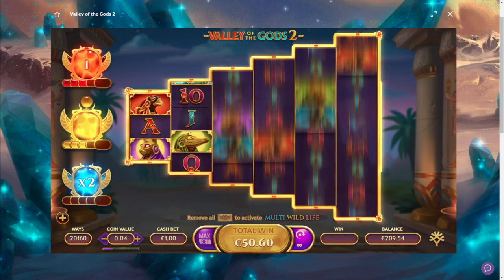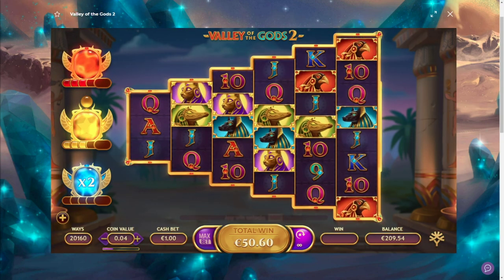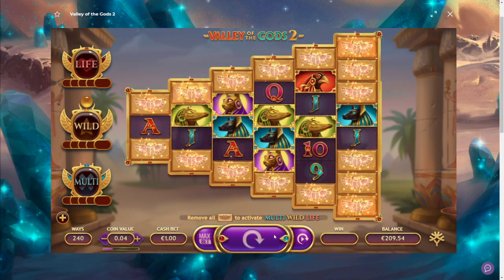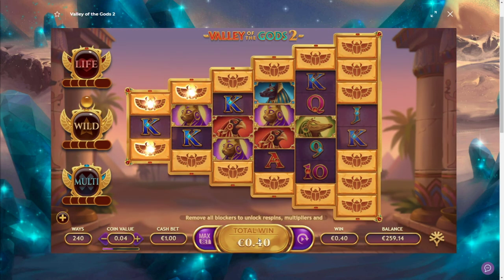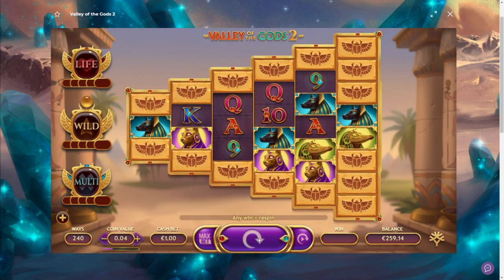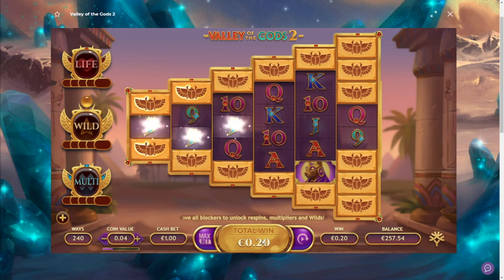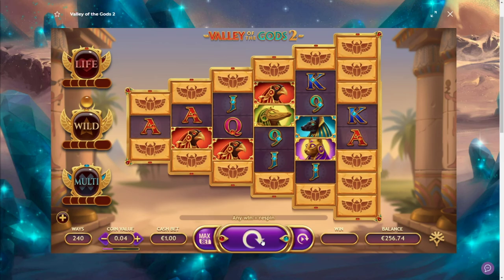Almost one more hit — oh come on, don't miss. He missed. 50 euros — that's not bad, a little bit of a balance boost. Let's move over to the next game. Who knows, maybe back-to-back; you can get a lot of back-to-back bonuses on Value of the Gods 2. He didn't do it — one more backup spin. Last bonus please. Not gonna happen.